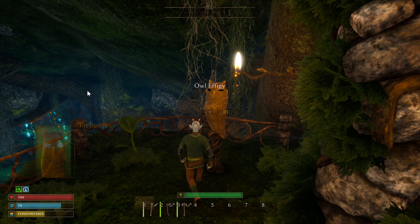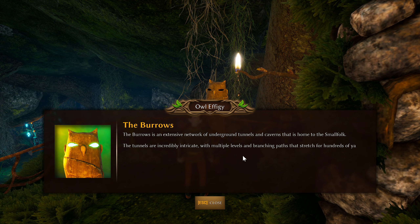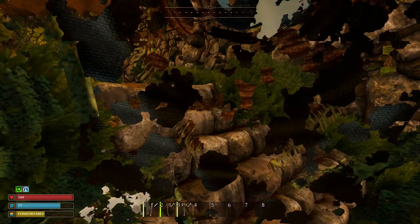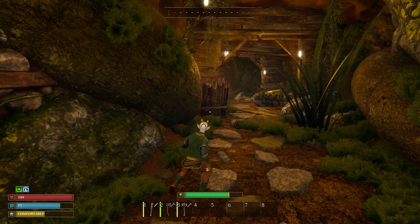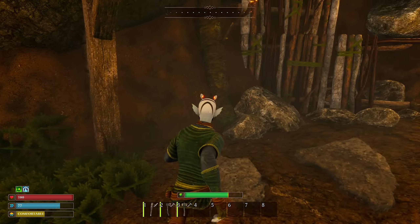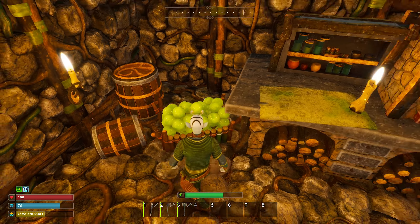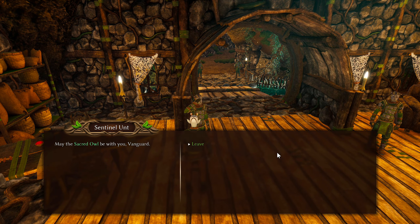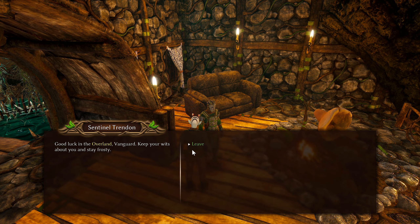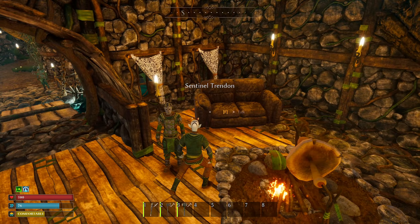I spotted another path and went to check it out — turns out it wasn't there. Found an owl effigy about the Furrows: an extensive network of underground tunnels and caverns home to the small folk, with multiple levels and branching paths lit by glowing crystal lamps and makeshift torches. I missed an effigy and I'm not sure why I thought there was an open path here.